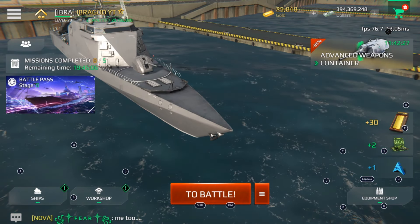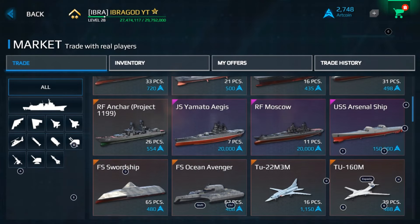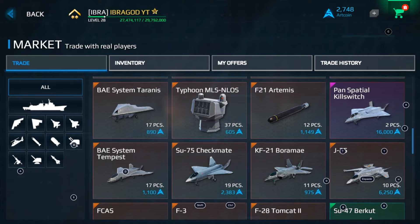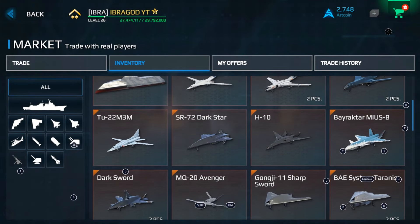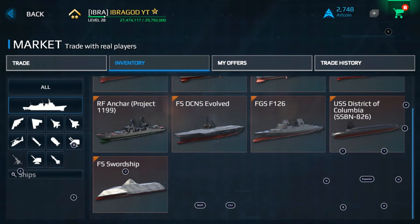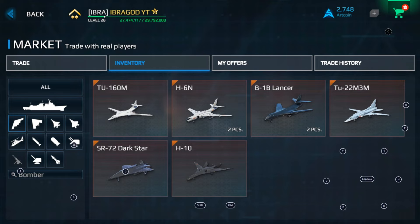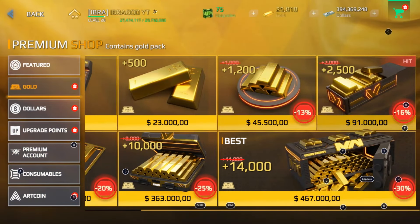You can also get art coins — if you click the market, you can buy every single warship that was available in the battle pass, including submarines, jets, aircraft carriers, bombers, drones, and other equipment. The only way to get art coins is by trading objects from battle passes, though you can also buy dollars and gold directly from the store.